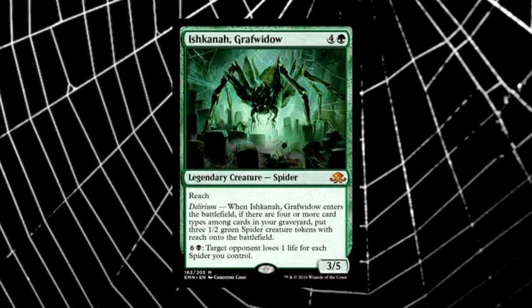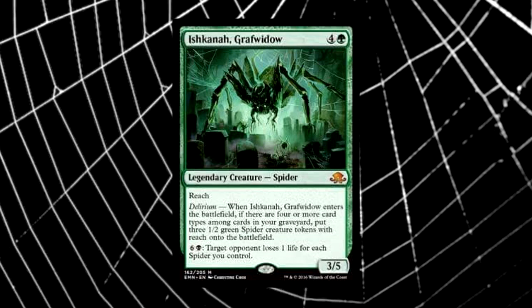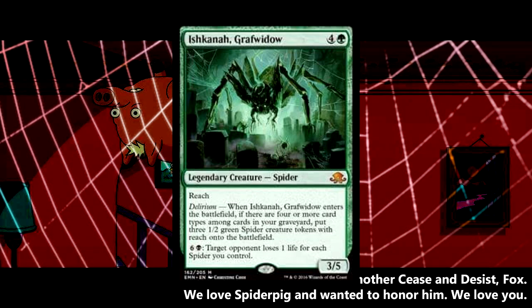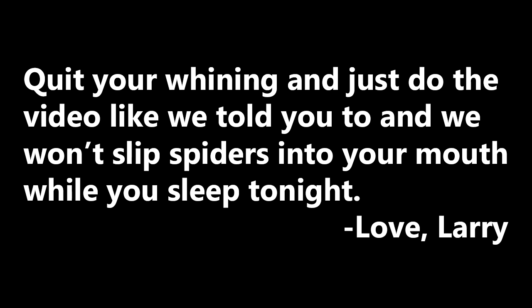Welcome to a creepy crawly nightmare. In this video we will be showing you how you can crawl your way into a fun new tribe for Commander. Ishkana the Graf Widow emerges from the shadows to lead an army of spiders. Those creepy crawly little critters — why does it have to be spiders? Fine, I guess we're doing spiders.